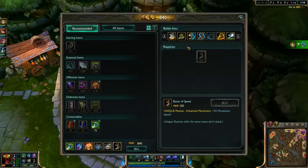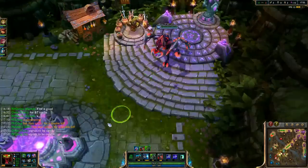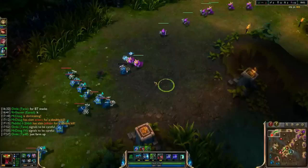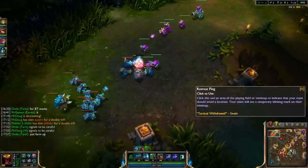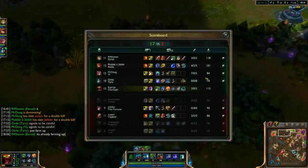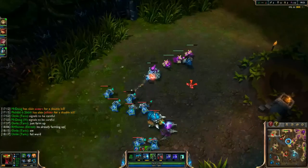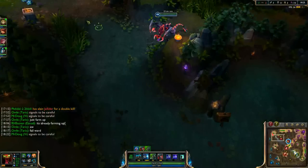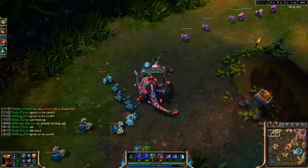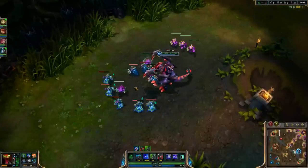I'm gonna get mercs — that gives me some decent resists to go along with my health advantage. My CS is just so bad, but it's like better than everyone else's. Yorick is getting crushed right now because I pushed him into the turret so hard and Vi just dominated him. I'm gonna get this CS and then go ward the Baron. Sitting at six Feast stacks is always a great feeling as Cho'Gath, because you're just so immune to everything — it's lovely.